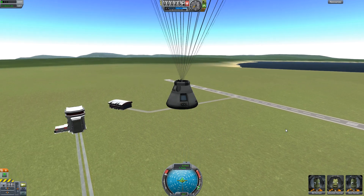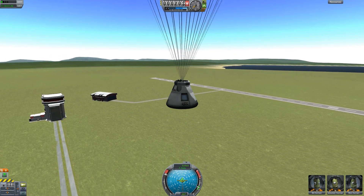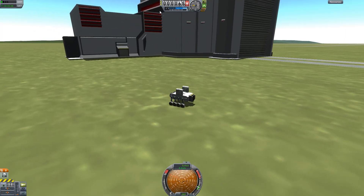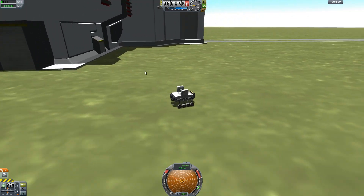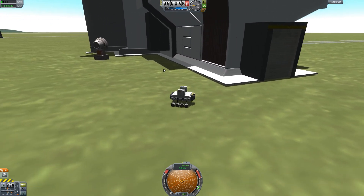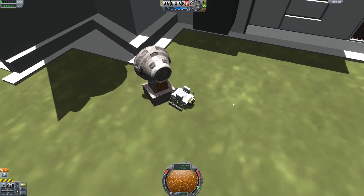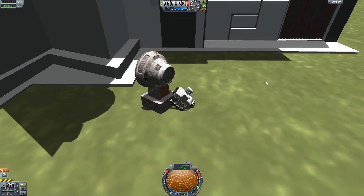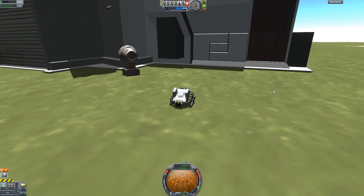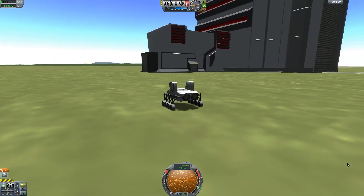It's amazing. It looks like they've actually added a little piece to the VAB — I'm assuming they added this to match the interior, which actually has this little room hanging off the side of the VAB. We have the command pod tombstone type thing right here — it's actually got a collider. That's the 0.19 update. I hope you all enjoyed, and definitely stay tuned for more Kerbal Space Program. Thank you for watching.